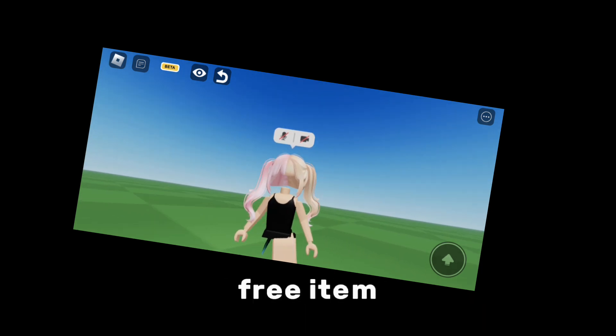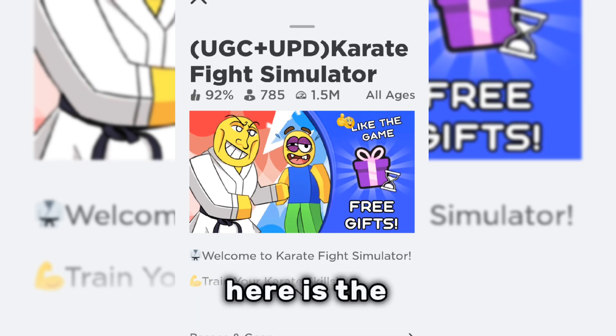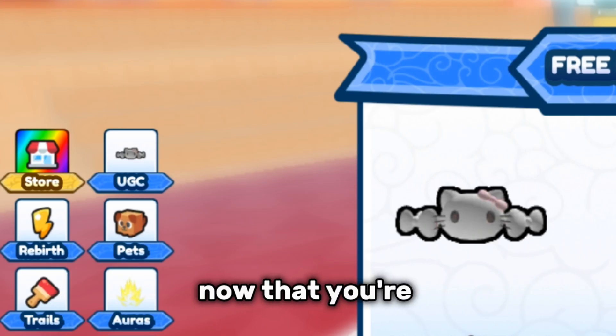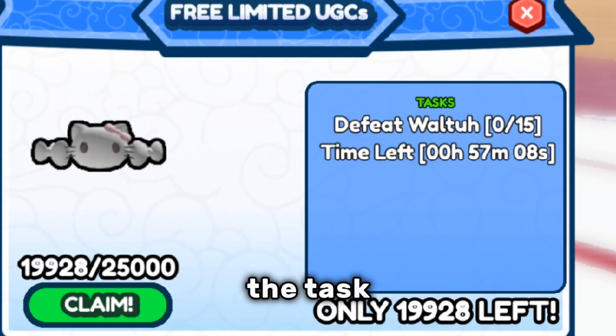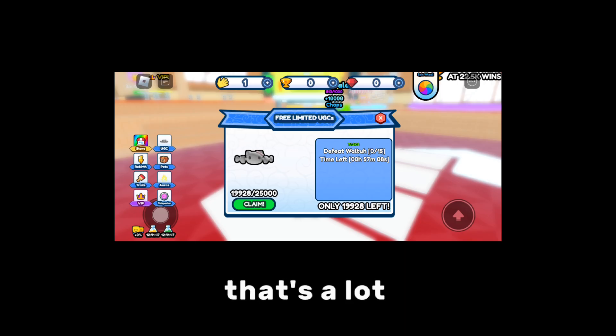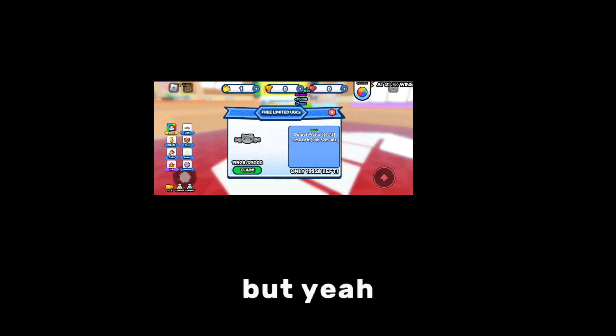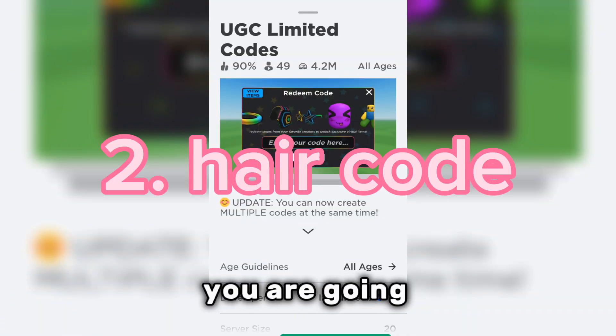I'm going to start off with the free item. Here is a free Sanrio item that you can get as of now. Here is the game that you want to go to. Once you're in the game, click on UGC and you will have to complete the task. As you can see, it says only 19,000 remain — that's a lot, but so many are already sold.